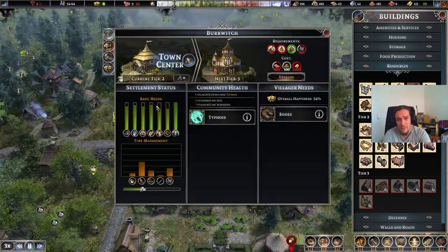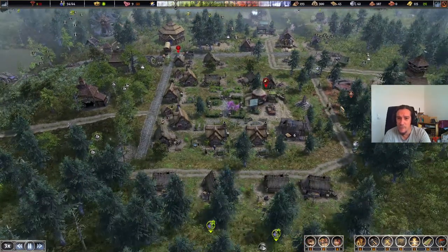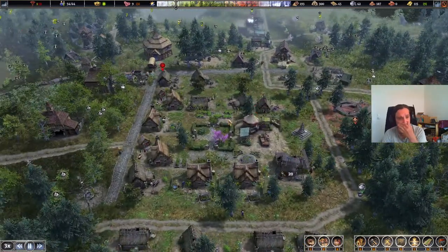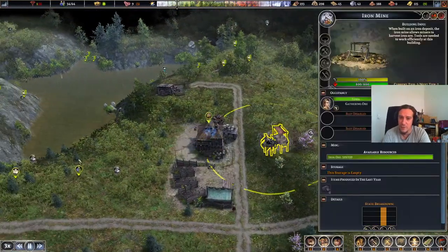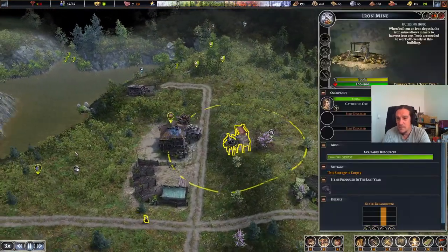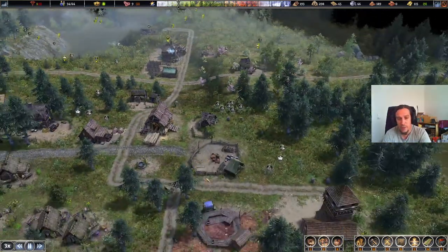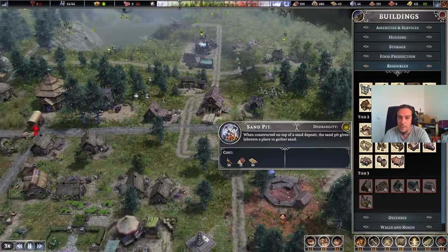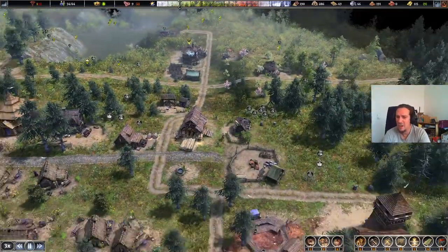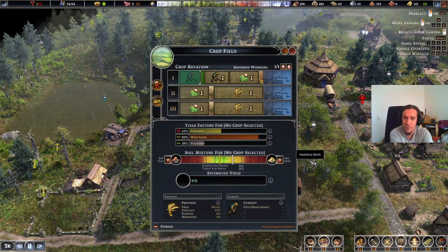Now I need to convolute my city with a meaninglessly high amount of citizens only to get the ability to refine iron — that feels bad. Well the clay pit and sand pit aren't useless, but yeah, that's damn weird — in a very very bad way.